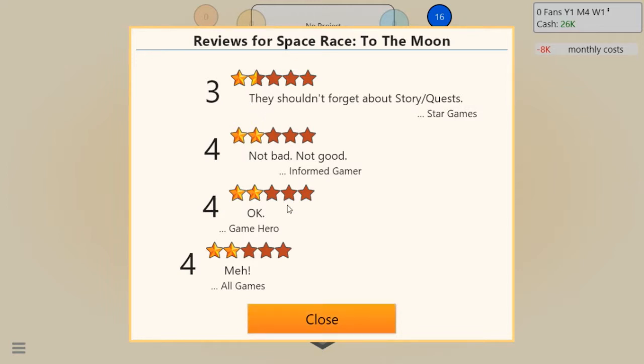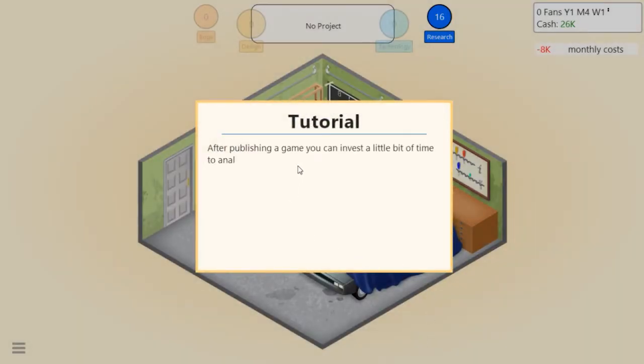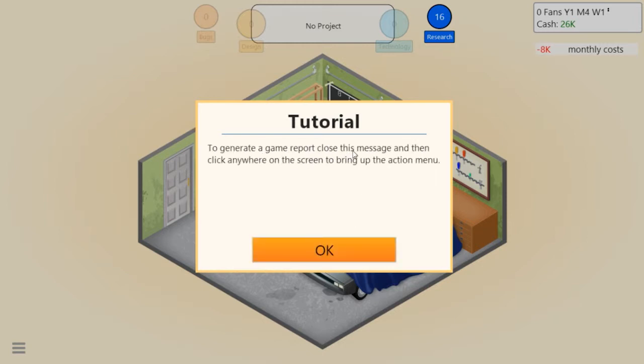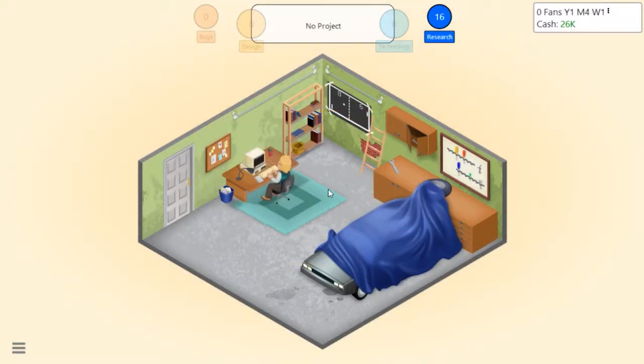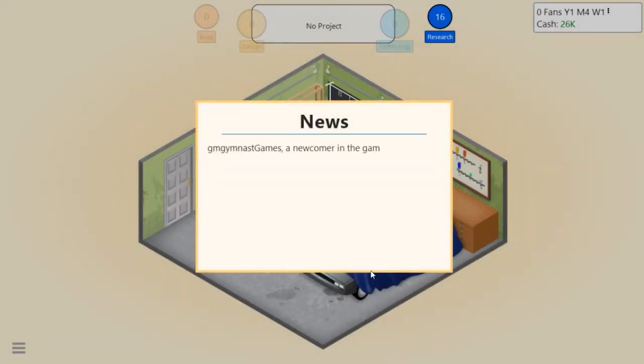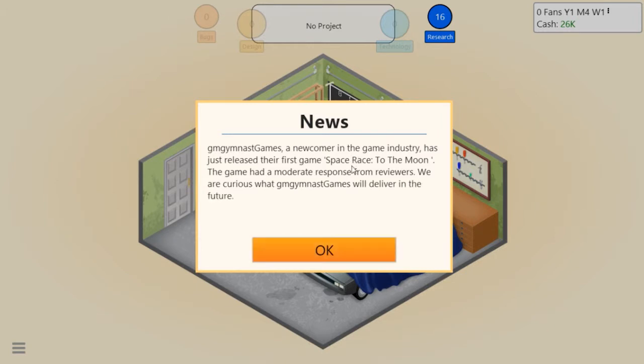We're like two stars across the board - not that bad but not great for our first game. Let's see how this sells. After publishing, you can analyze your creation and generate a game report to gain research points and insights. This is our only game - let's make a game report. GM Gymnast Games, a newcomer in the game industry, just released Space Race to the Moon with a moderate response from viewers.